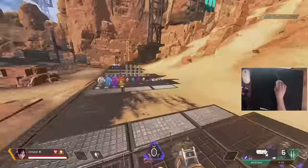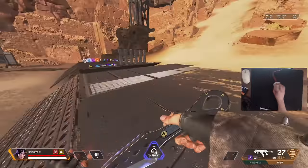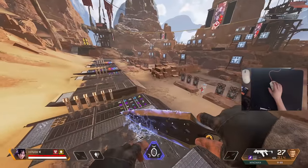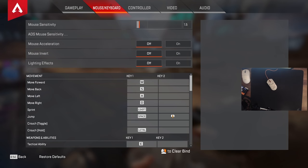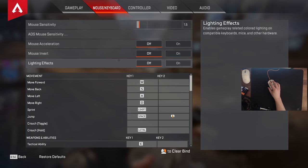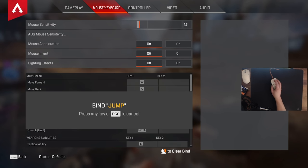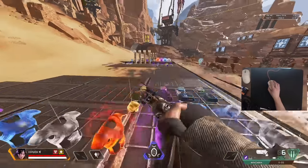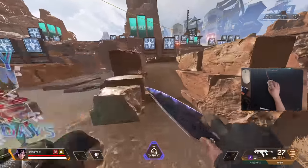The second tip is scroll wheel jumping. If you don't have it bound, you need to do that right now. Go into your settings menu, go down to movement keys, find Jump. Leave key one on Space Bar and change key two — click it, scroll your wheel down, and it's now bound. This is a mouse and keyboard thing, sorry controller players. This opens up b-hopping, bhop healing, and zipline jumping, which I'm going to cover right now.